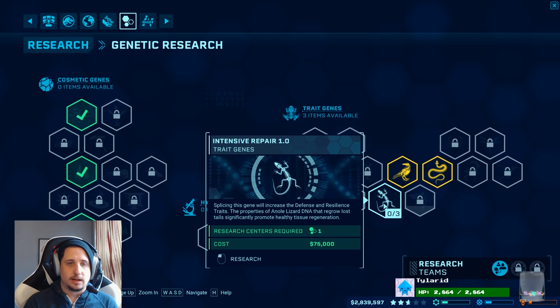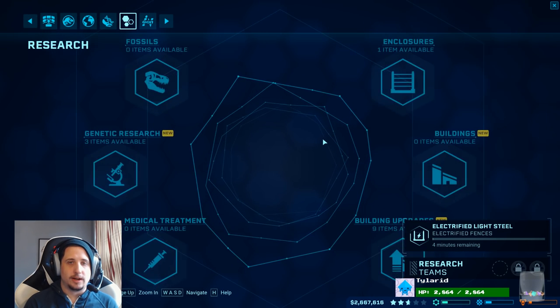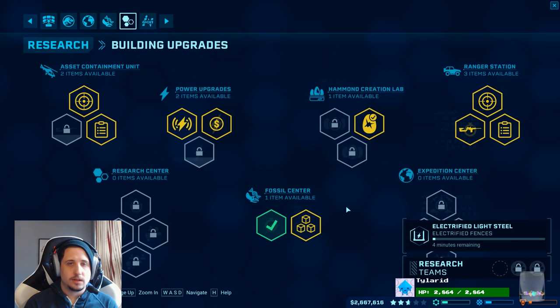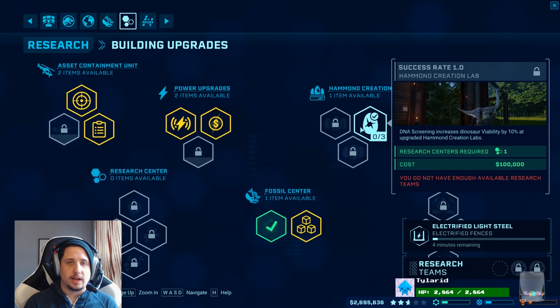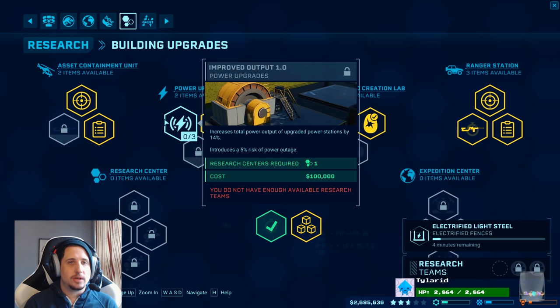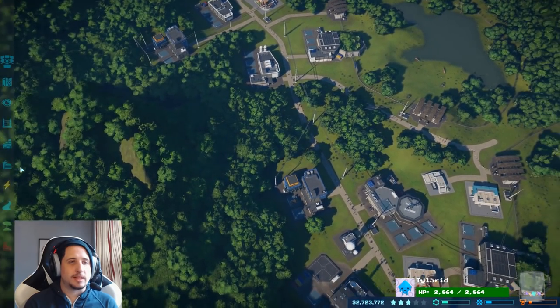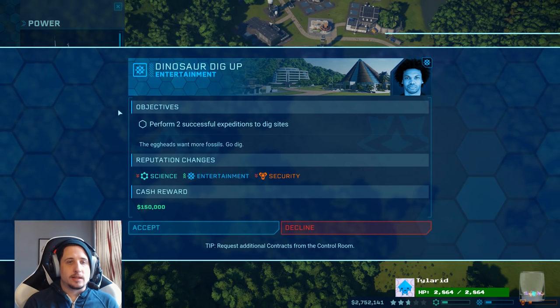What can we get here? Electric fence? Why not, just in case. Those are good. Fossil center inventory space — it's fine. Success rate increase — that could be nice. Ranger station stuff. Reduced upkeep could be nice. Improved output could be nice. We're going to want more power. It's expensive, but you know. Upkeep per minute is 10 grand. Yeah, that's a lot. Business is good, but it can always be better. Consider this contract. Yep, we're considering it.